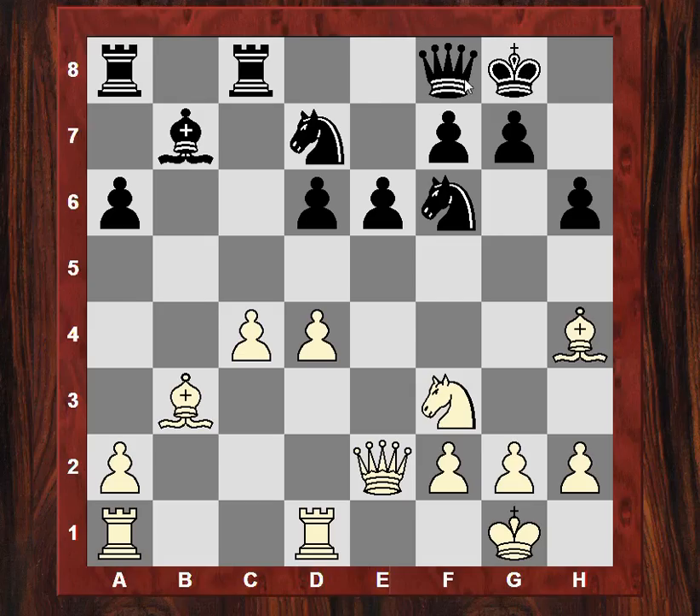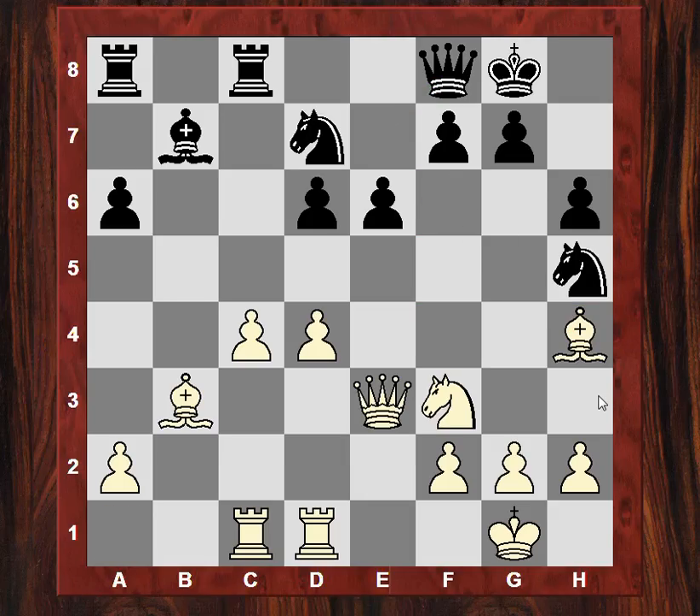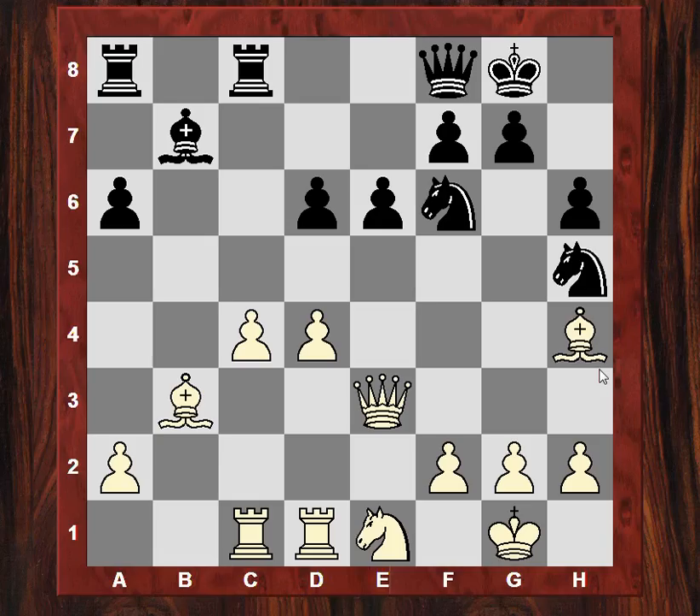Qf8 — an unpinning move, freeing the knight and making f4 available as a potential square for black. Now this is quite clever: Ngh5. Qe3 guarding f4 for a moment, then Ndf6 making sure g4 is not on the cards. Ne1, rerouting the knight to either d3 or c2. Then g5 — very energetic play from Nigel, possibly planning to fianchetto his queen on that diagonal.